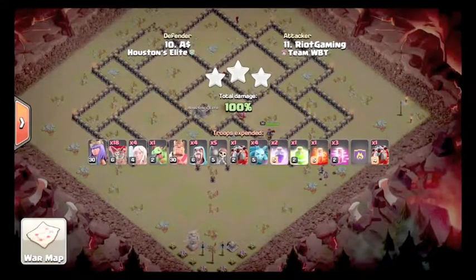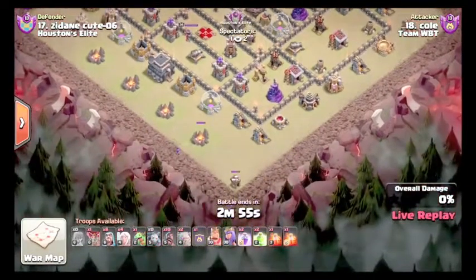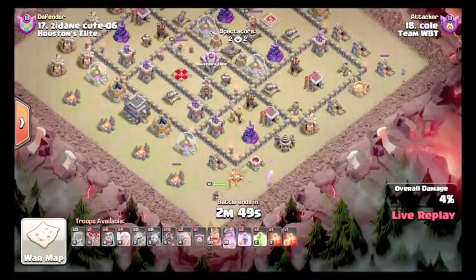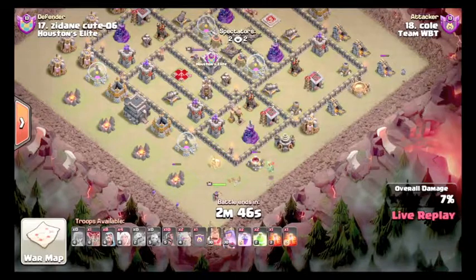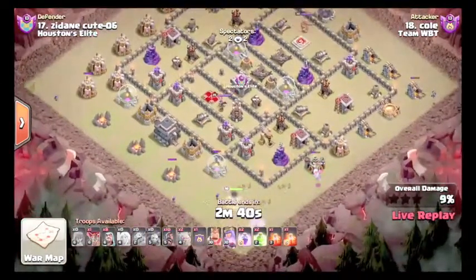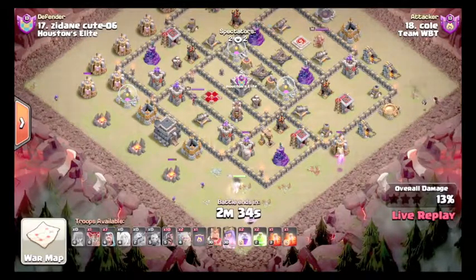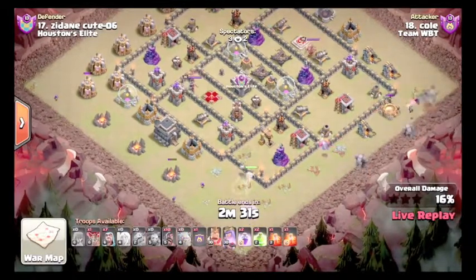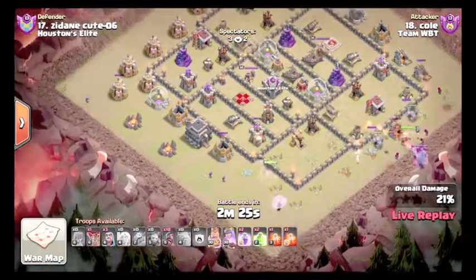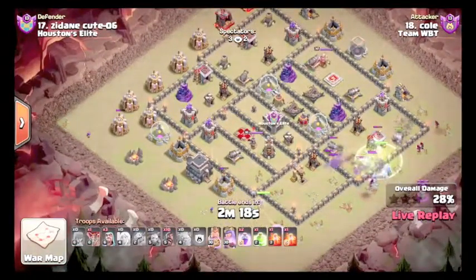In with another live, just in time — here's Cole. Setting up a Queen Walk. He's trying to funnel her to go towards the Town Hall. Looks like he's going to try and jump her in to kill the Queen — he's expecting the Queen to jump. He's going to have to use the Rage semi-soon. He's getting his Kill Squad in early, which is good, just so time is not a problem. His Kill Squad takes out part of the base while his Queen takes out the other.